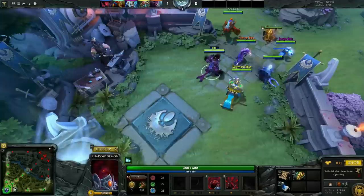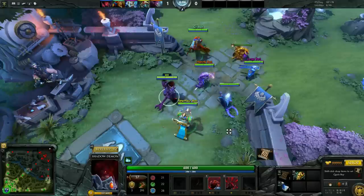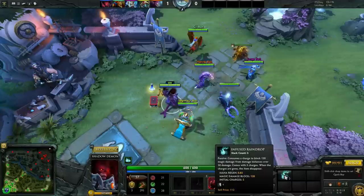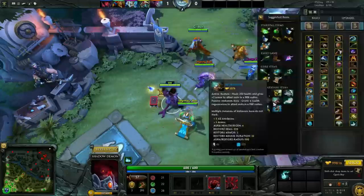Item builds. Playing Dota in this patch as a support is a little bit different because there are way more items available to you that are extremely good. Basically, raindrop — once you get it, this item is extremely strong, and it basically takes up my magic stick slot that I'd normally have in any other patch. I feel like it's a way better investment because it'll help you from getting ganked or taking too much damage and surviving in fights. It also provides a little bit of extra regen that's really nice and helpful throughout the game.